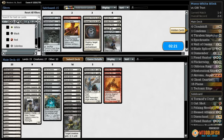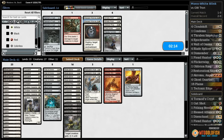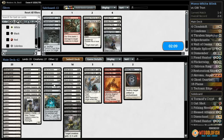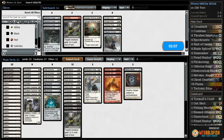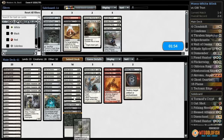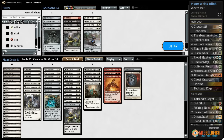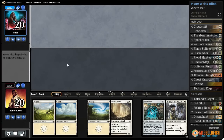All right, on to sideboarding. I don't know if we actually have anything super great against this deck. O-Ring is risky because it gets hit by Karn and Oblivion Stone. Pithing Needle maybe, Disenchant — what's bad? Dismember seems very bad. Condemn seems very bad. Maybe we just bring in those two. Blessed Alliance actually kills an Eldrazi, so let's try it like that.